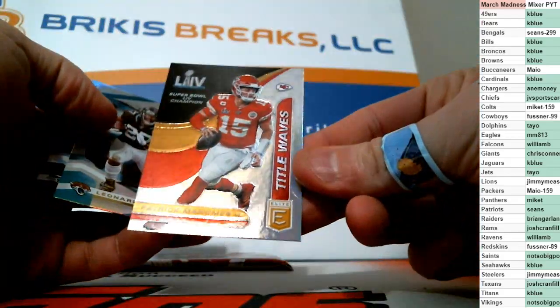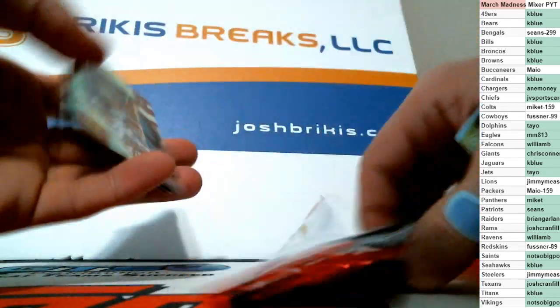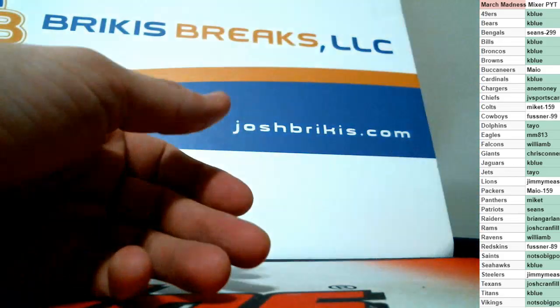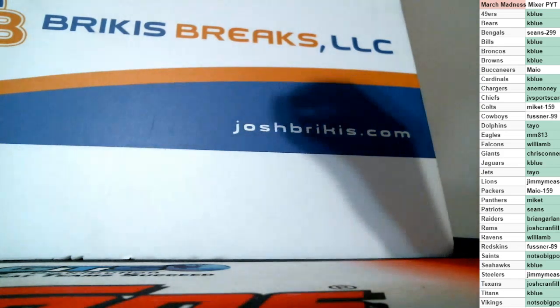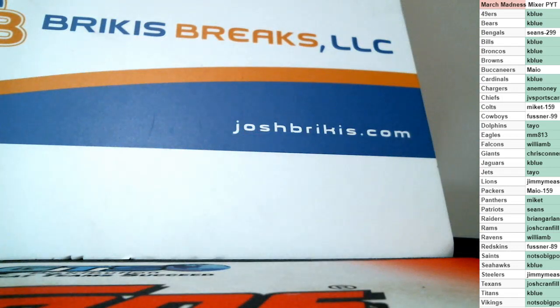Mahomes on the insert — Title Waves. Patrick Mahomes insert. Last pack in the break, but I've got some randoms coming up for hits. Two replacement hits — another Mahomes Playmakers insert. Here come the dice roll. We're going to use the dice roll for all three: two Panini Point randoms and the March Madness promo. Dice rolled 11 — we're going to go 11 on all three.